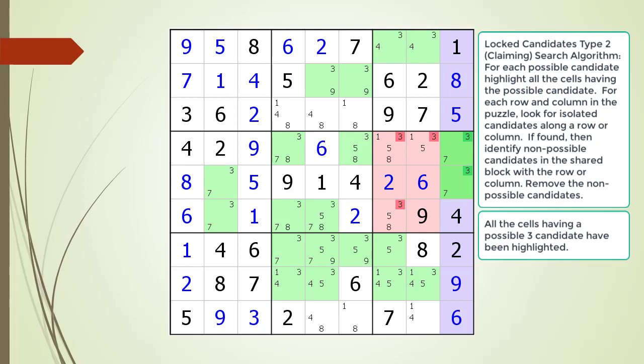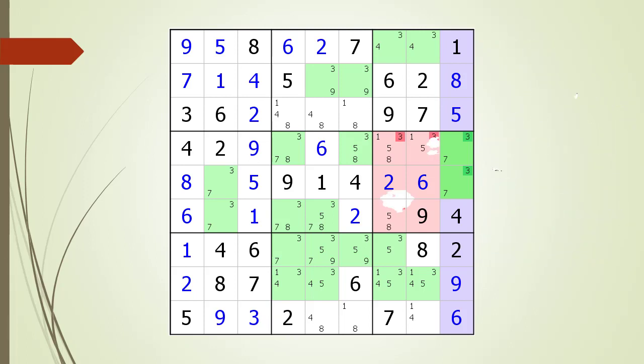Notice this set of Type 2 candidates has a vertical orientation. The previous example had a horizontal orientation. We remove the non-possible candidates as shown.